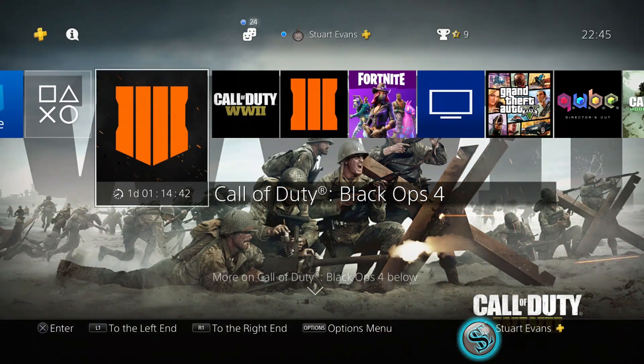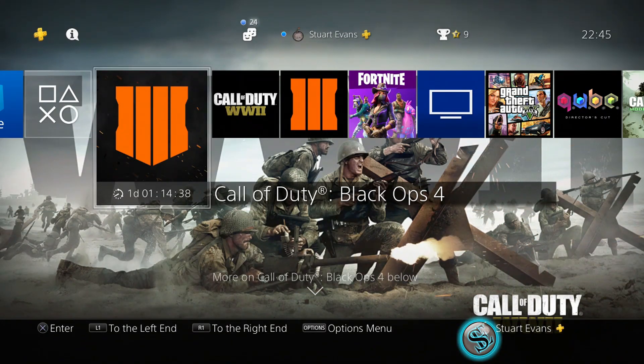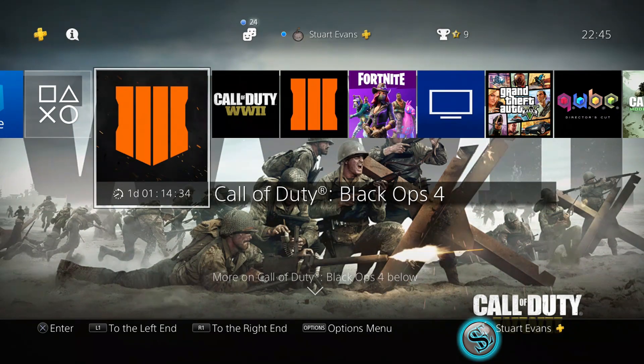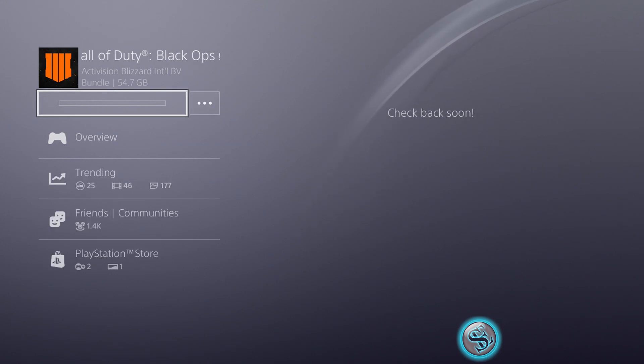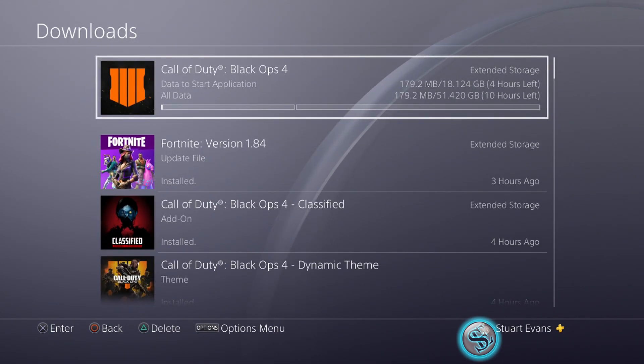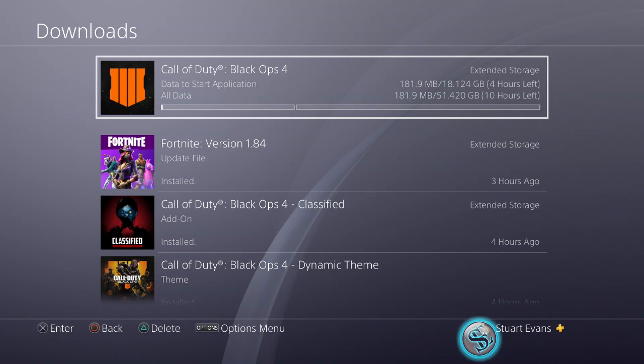Right now, as you can see, Black Ops 4 is counting down — one day, one hour, 14 minutes and 36 seconds. And if I go to notifications, Black Ops 4 is going to be done in 14 hours. There are two different bits to it, and that is a total of 69 gigabytes you're going to have to have free to download this game.